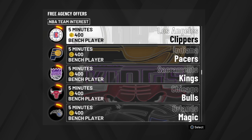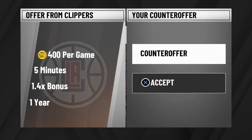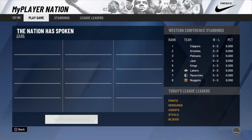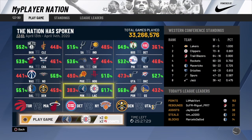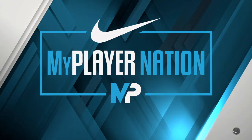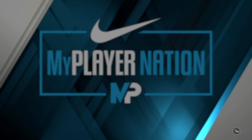You want to go to a My Player Nation team that has a game available. I knew the Clippers had a game available, so I went to the Clippers. To know if a My Player Nation team has a game available, you have to check if they have a percentage by their name. If they have a percentage by their name, that means they have a game available. You can only pick that team one time, and you can't pick a team that you played against.